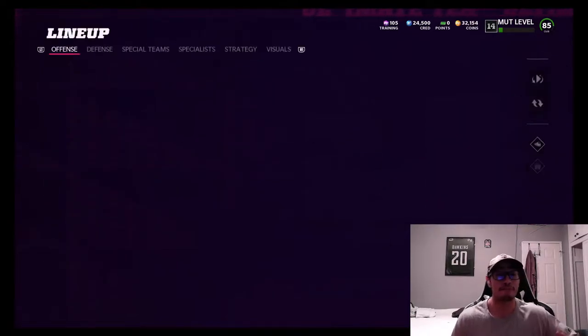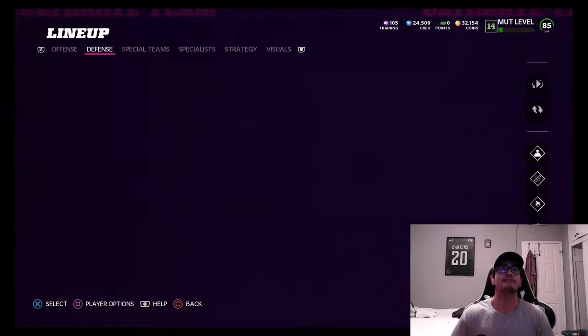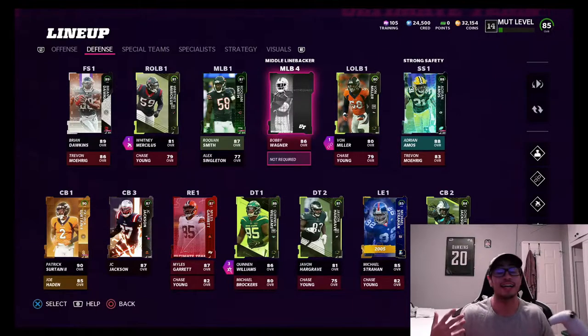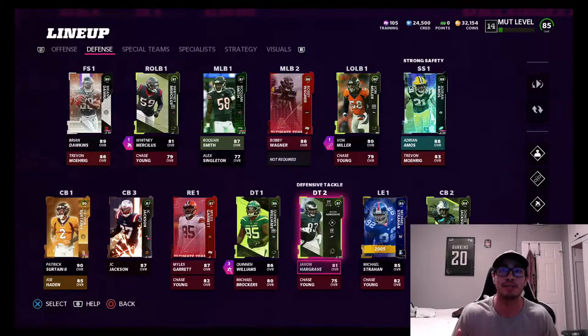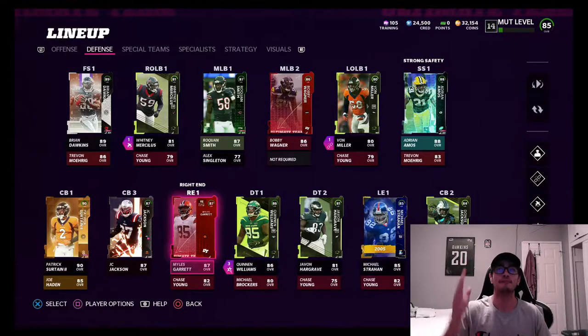We're supposedly getting power-ups tomorrow on Saturday — they're supposed to be in packs for these Team Diamonds. For the defensive side of the ball we added two new playmakers on the defensive line because in the last episode we were struggling to get pressure. We added Quinnen Williams from the New York Jets and Miles Garrett, and they are definitely going to help us out a lot.